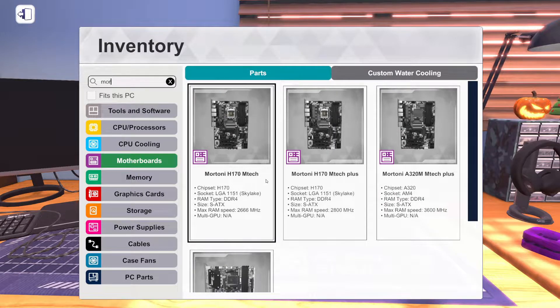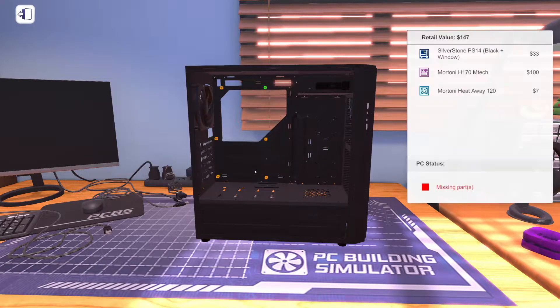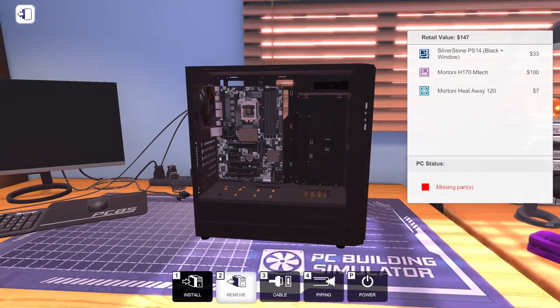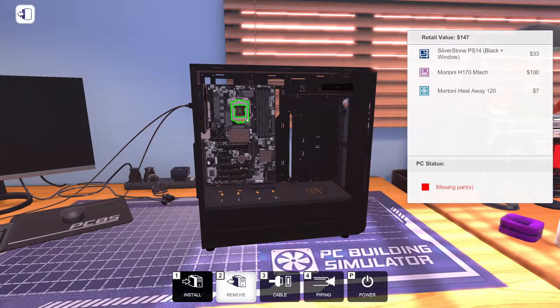We're going to go for the Mortoni H170 M-TEC. This one right here — it's $100. Not too bad; you could put a decent processor in here. You could, but we're not going to.